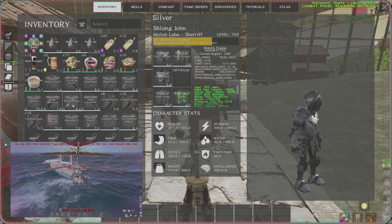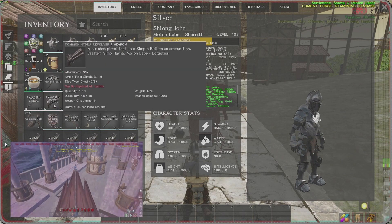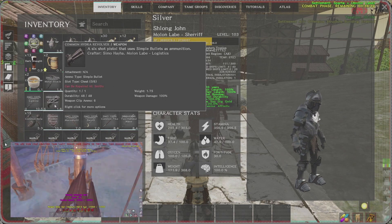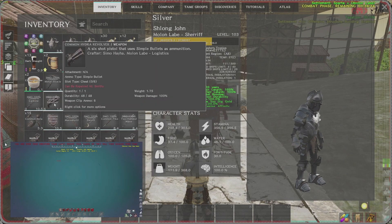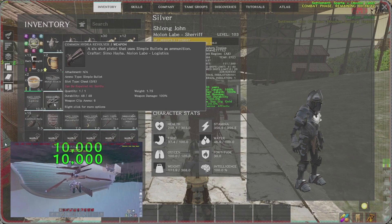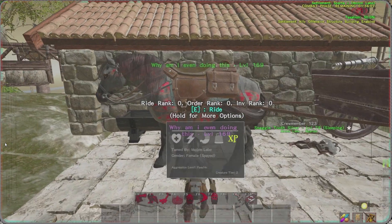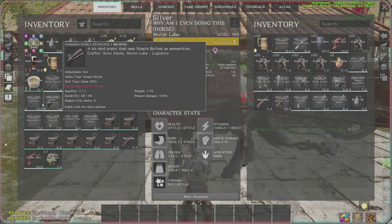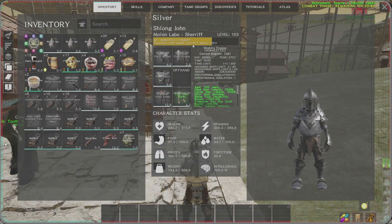A basic loadout for me would be your plate set, some booze, a water jar, about 30 to 40 bolas, sometimes a carbine, and essentially your three primary weapons. The three main categories are your swords, your common pike, and your common two-hander mace. There are also carbines, hydro revolvers, blunderbusses, and spear launchers, but I don't use those as much for foot PVP — they're more niche items.